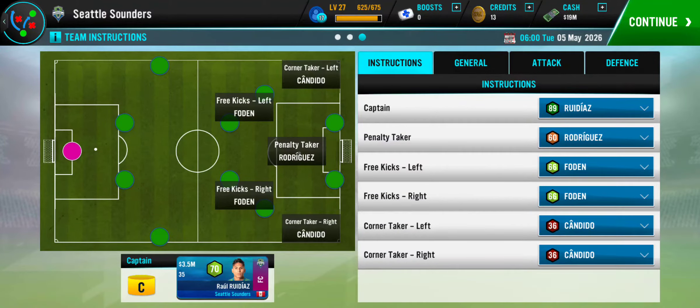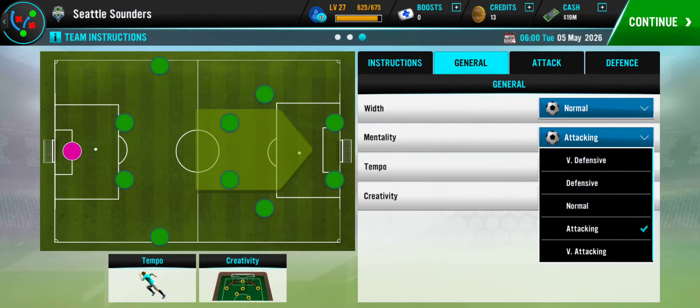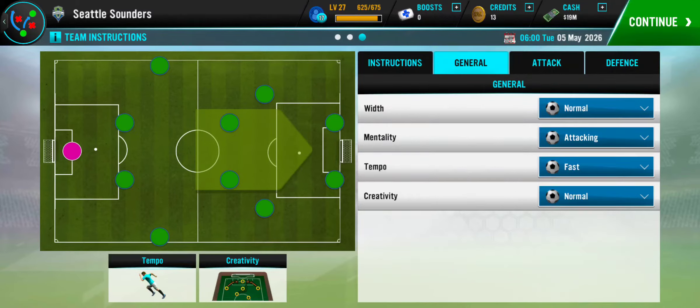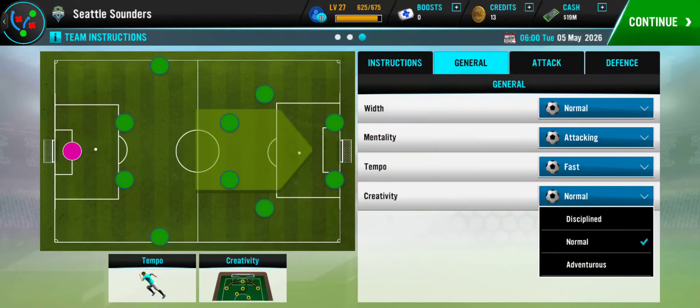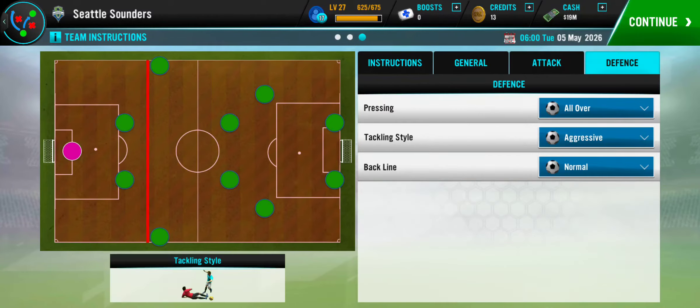For the tactic settings: normal mentality — attacking, not ultra-attacking, just attacking. Tempo fast, creativity normal, discipline normal. Passing style short, through the middle, work ball in the box. Wide play can be mixed.